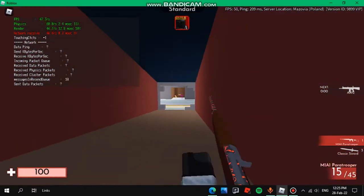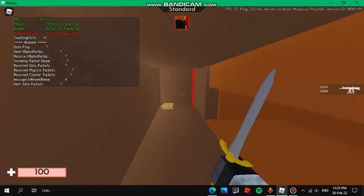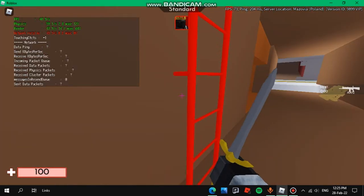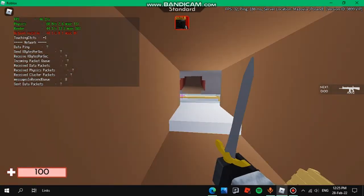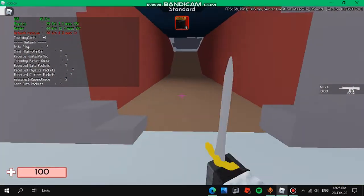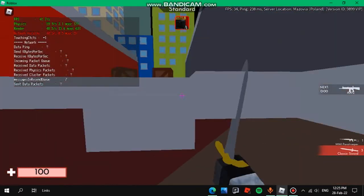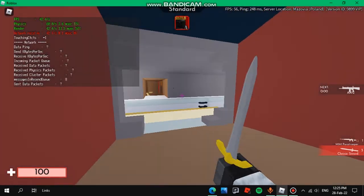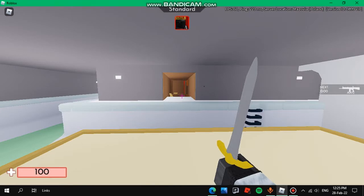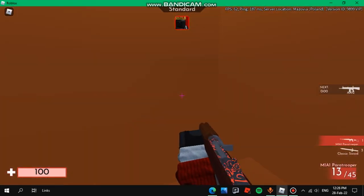Some of the other maps that are really demanding drop to about 40 to 30 frames per second, and everything is really small so it's kind of hard to see all the UI and all the text. As you can see, everything is just shrunken.